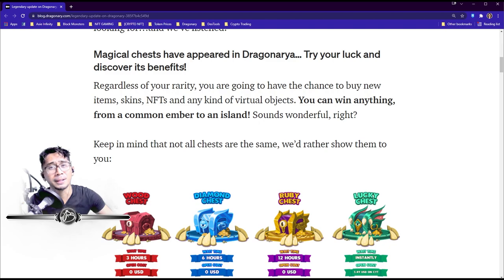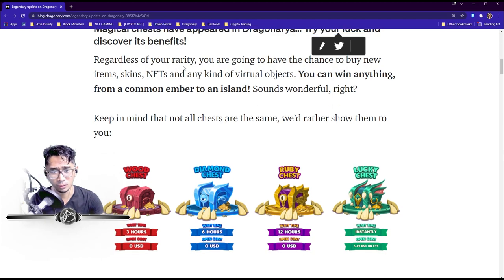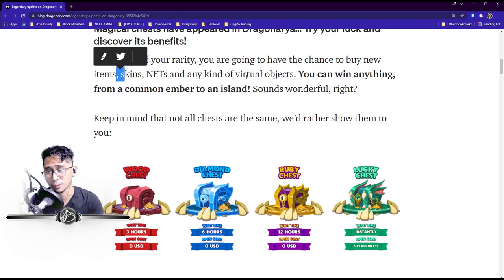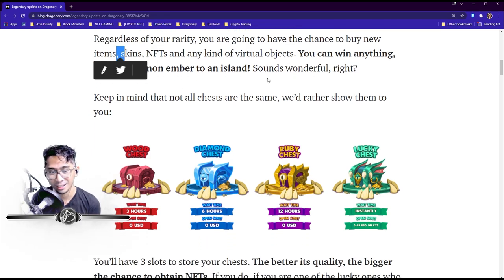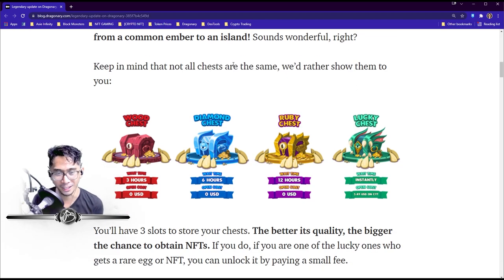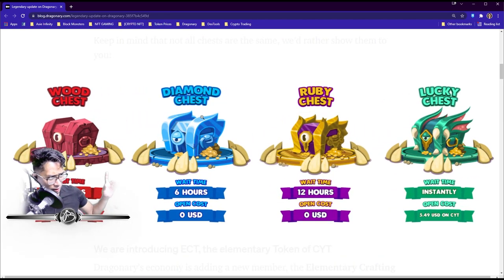Magical chests have appeared in Dragonary. They're not just chests — they're magical. You can try your luck and discover their benefits regardless of your rarity. You'll have the chance to win new items, skins, entities, and virtual objects. You can win anything from a common ember all the way up to an island — which sounds incredible, almost too good to be true. Keep in mind, not all chests are the same.